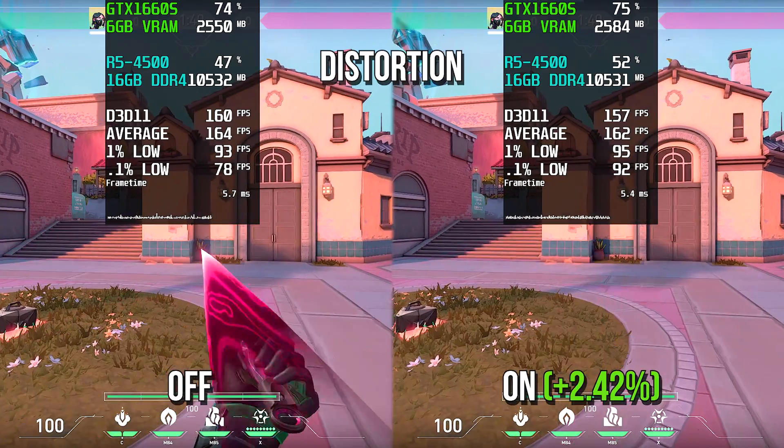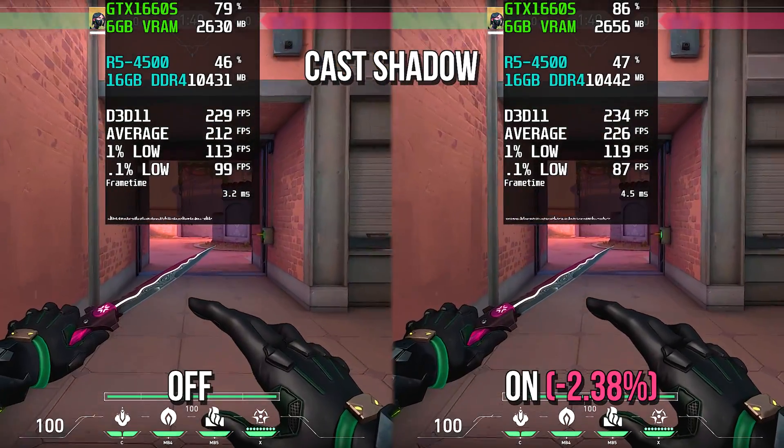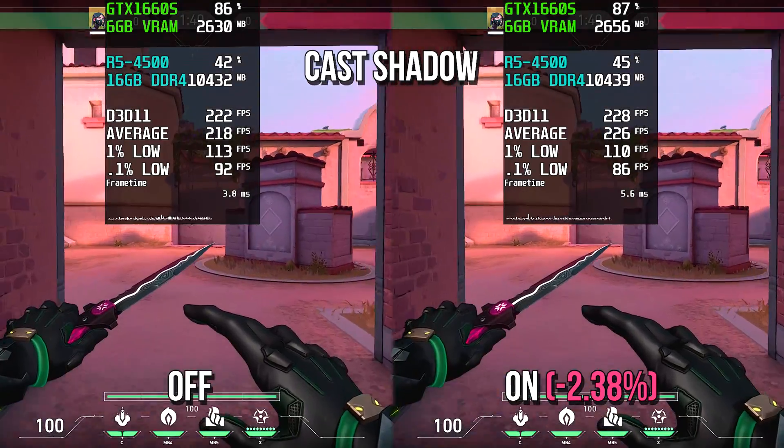Distortion will visually distort objects when you use the knife, for example. With cast shadow, I didn't notice any visual changes.